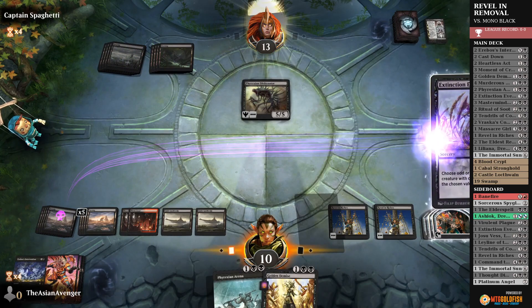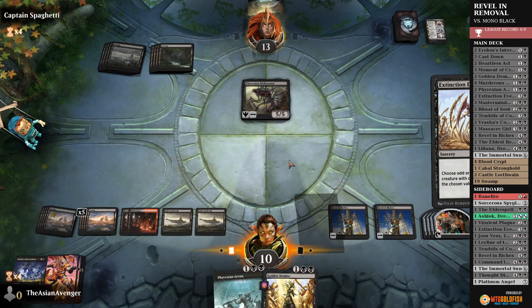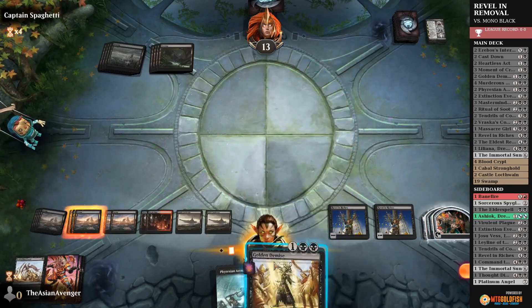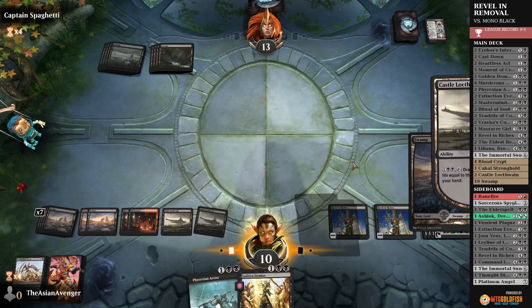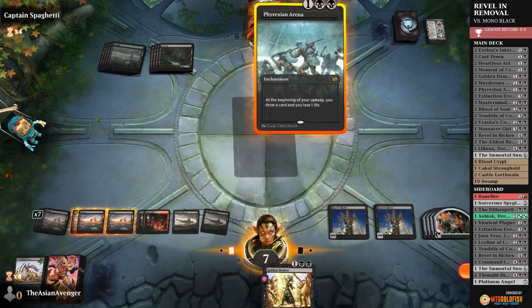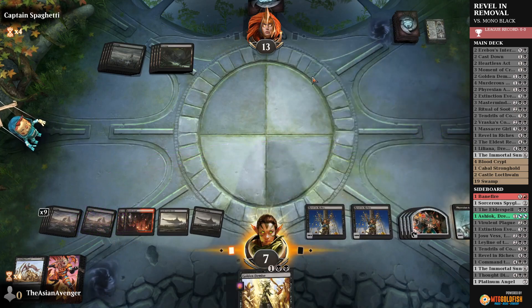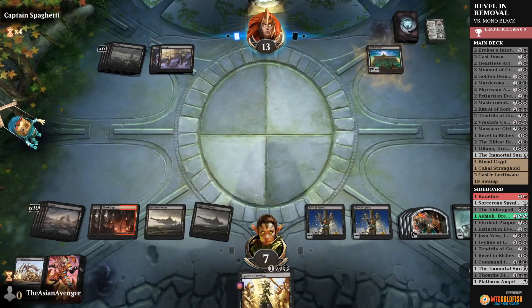Obliterator — let's go ahead and name Even. We don't get any Treasures off this because of the Exile. I kind of want to draw a card, but I'm not sure I want to go City's Blessing. Take three. I guess we could play Arena — Arena gives us six turns to find a Tendrils of Corruption. Bolas' Citadel is not what I wanted to see. Immortal Sun — let's go ahead and try to get something going.